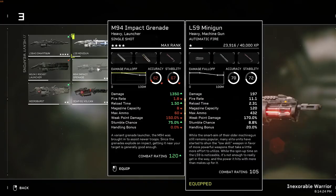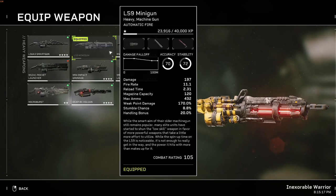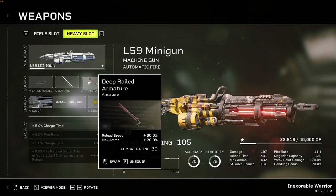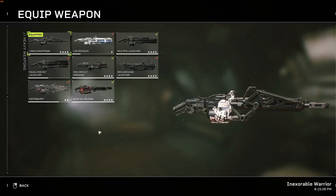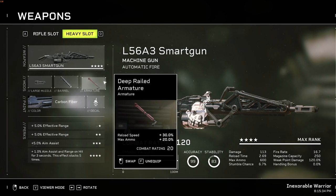For heavy weapons, sadly the only two viable options are the Smart Gun and the Minigun. On these difficulties, the only heavy weapons you can use without doing friendly fire damage are these two. For the Minigun: Tanker Muzzle Brake, Metal Twist Rifling, and Deep Railed Armature. For the Smart Gun: Tanker Muzzle Brake, Hammer Forge Rifling, and Deep Railed Armature.